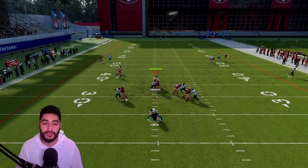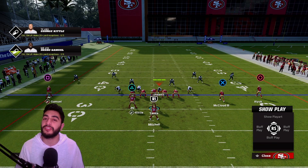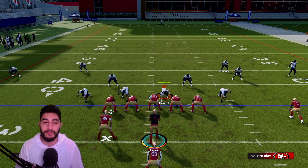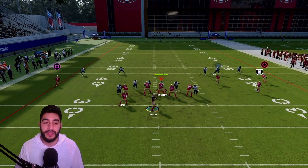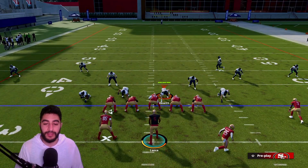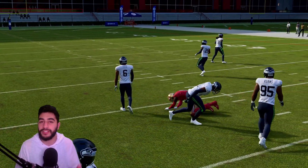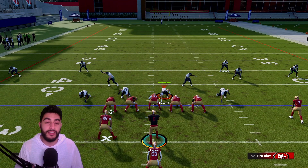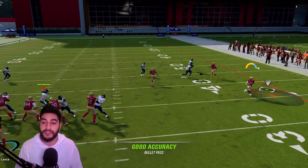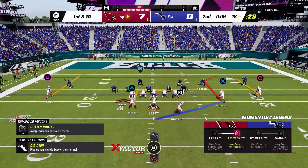If you need more time in the pocket, you can hit the post route. If you need even more time, block Kittle and put Debo Samuel on a slant — a more consistent man-beater that's a quick hitter. Since they're blitzing, you won't have much time in the pocket. This play also takes very few adjustments — one adjustment puts Samuel on a slant and Kittle on a route, then quick hike before your opponent can react.